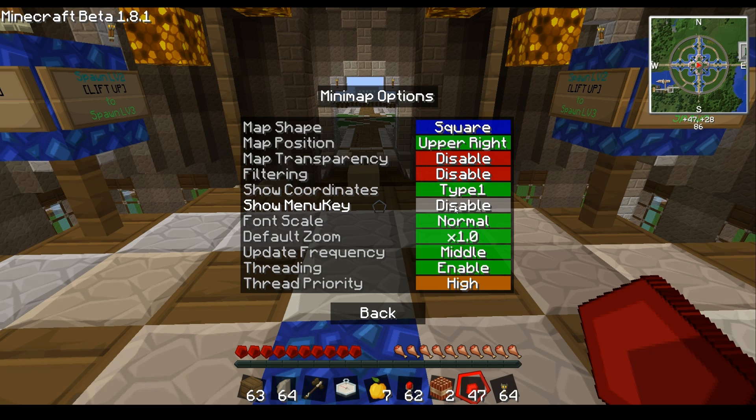There's 'show menu key', which is on by default so you know where to find the options, and you can disable it here. Then you've got font scale — if you have a big monitor you can go tiny; I use normal since large is too much. There's also auto, which I think scales with the UI. Default zoom lets you set your preferred zoom level — I prefer 0.5.